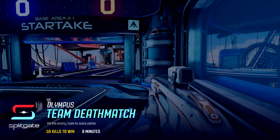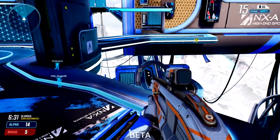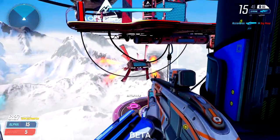Personally, I recommend doing this on Olympus on a mode like Team Deathmatch. What you want to do is go to the edge of the map, and you will notice that there are going to be these walls right here that you can pop a portal on.